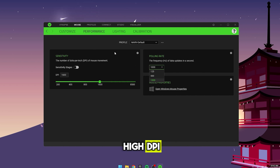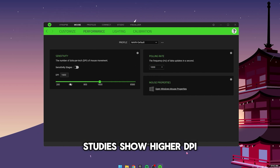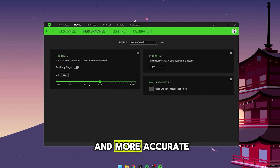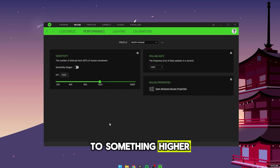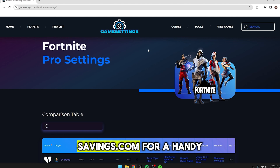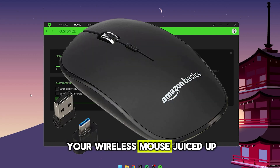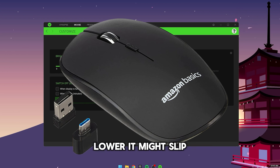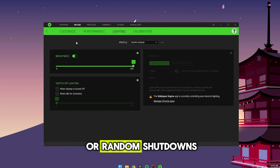Also, aim for a high DPI — think 800 DPI or higher. Studies show higher DPI can cut down on latency, making your aim snappier and more accurate. If you want to convert your current DPI to something higher while keeping your sensitivity intact, check out gamesettings.com for a handy tool. Don't forget to keep your wireless mouse battery at least above 30%, as dropping lower might cause it to slip into lower power mode, causing input delay or random shutdowns.